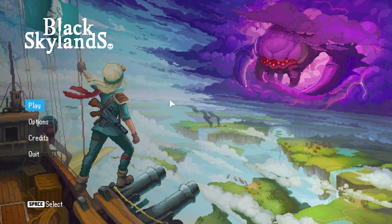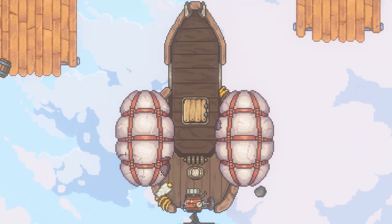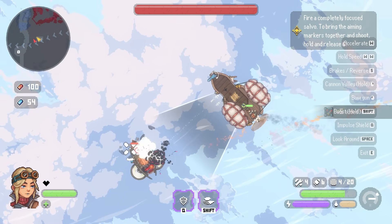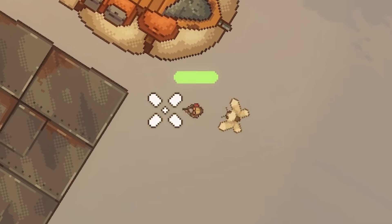Hello fellow engineers and welcome to Black Skylands. In this game you take control of a very efficient airship - oh my, it's very very efficient. You must defend yourself from the ever-growing threat of pirates. You can leave your ship and explore islands, but be careful as we're in the sky and if you fall it's a long way down.